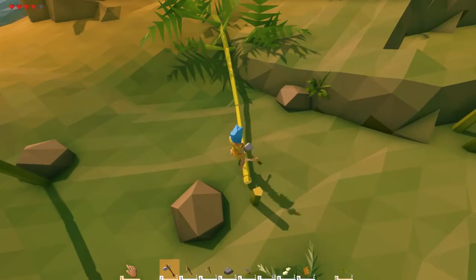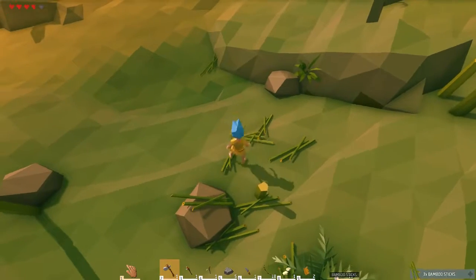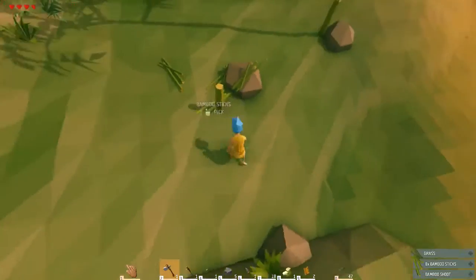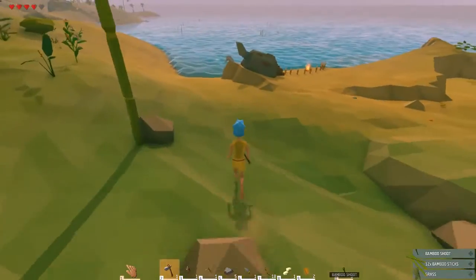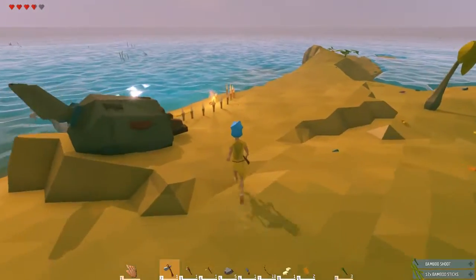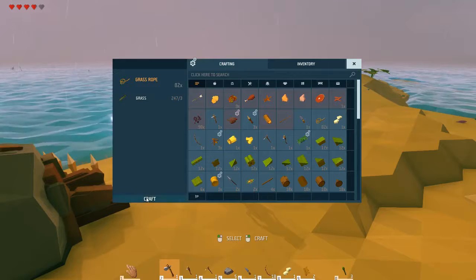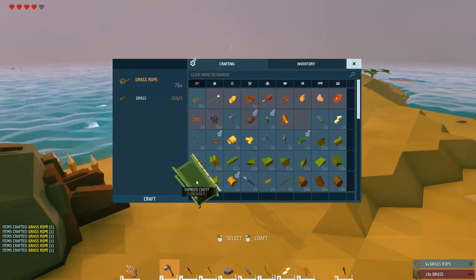Bamboo chests hold 15 items. All you really need is bamboo — you can see how I'm getting it, just cut down bamboo — and some rope. So I'm going to craft some rope, and you can see this bamboo chest down here.